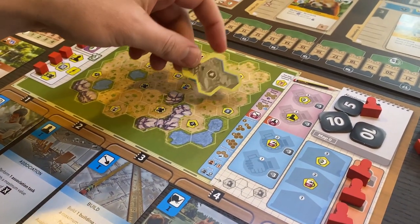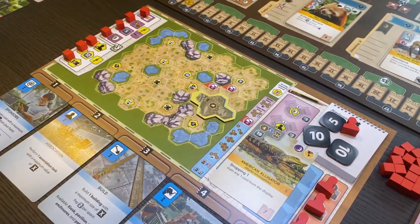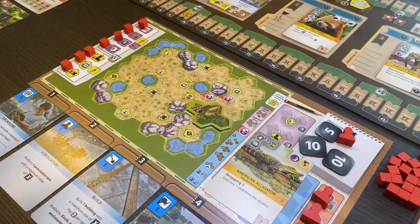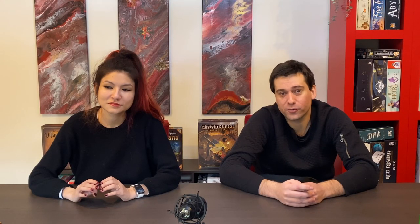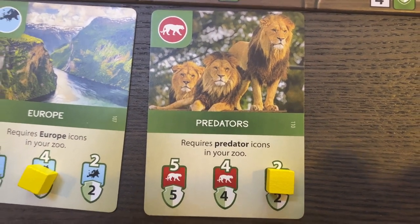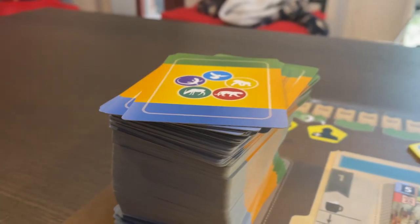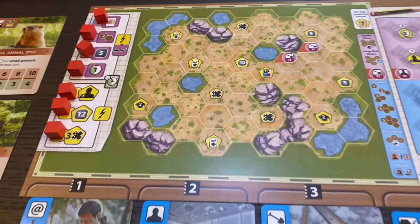Our fourth newest game is Ark Nova — we finally got it. For those who don't know, you're managing a zoo: you build enclosures around your map to put animals in, you play animal cards that score you points and give you more income for the future. You can play sponsor cards for little benefits, and work towards conservation projects — like having five predators in your zoo as one of your goals. There's a lot of different things you can do which keeps the game really exciting. It's a heavy game — now the heaviest we own — and learning all the rules will easily take upwards of 30 minutes.